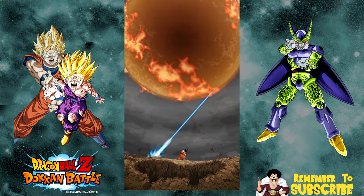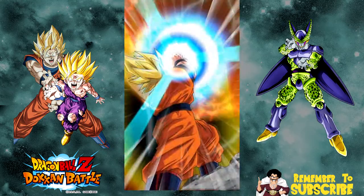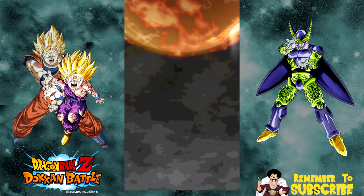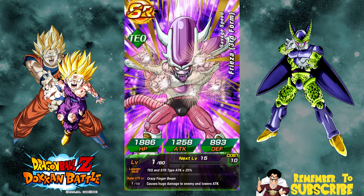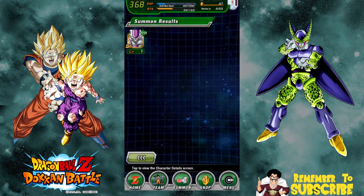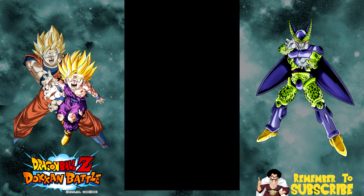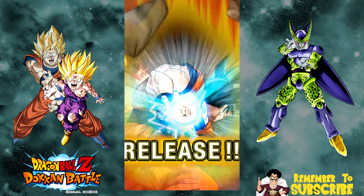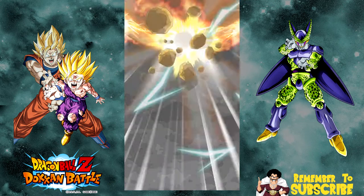For any of you guys doing that Trunks event - five pods, rainbow Super Saiyan! When Trunks goes crazy sword on you, if you have that Nail with full HP you'll survive his attack. Same thing with the strength Super Saiyan Goku, the one that looks like gravity's pulling his body apart while he's powering up - at 30% HP or higher he'll survive a knockout attack.